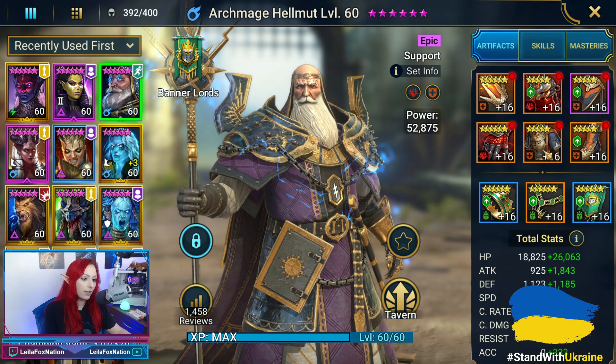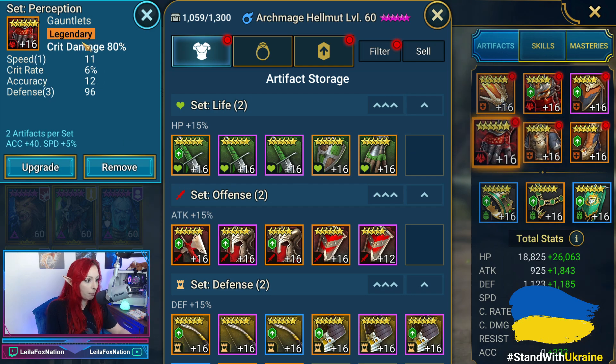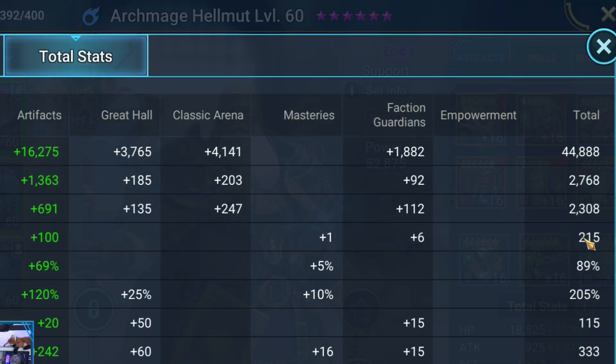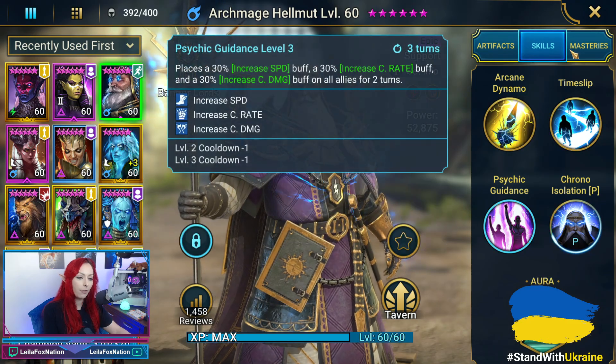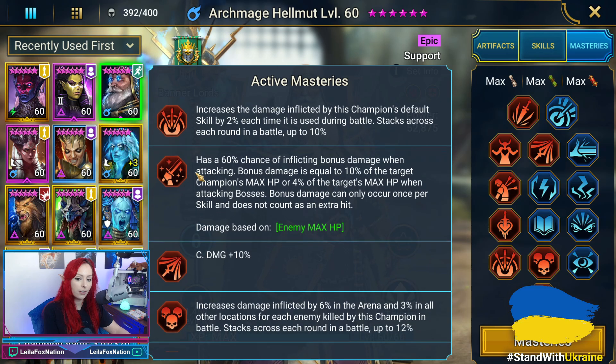Next we have Archmage Helmet. He's actually in a four-piece immunity set, and he also has a Perception piece. His stats are 215 speed and 333 accuracy. He also has a good amount of Crit Damage at 205%. We do have him fully booked, and here are his Masteries with his T6.